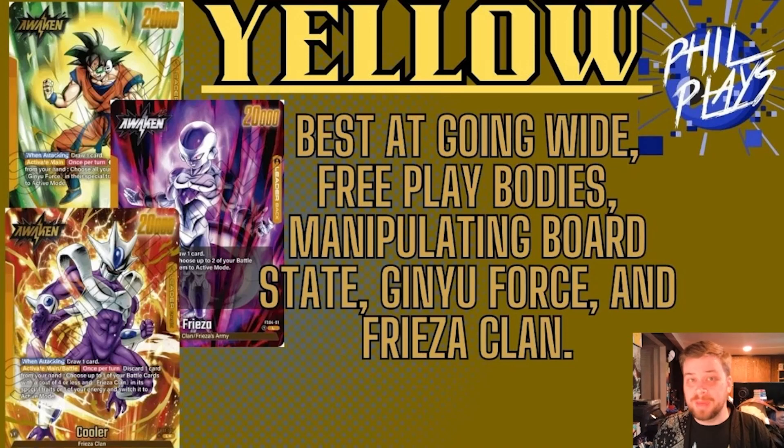The downside is your hand size tends to run low because you're playing a bunch of cards. If your opponent has board-clearing cards — green and red have great ones — they can clear your board and you may run out of steam. Yellow has great leaders: Ginyu primarily runs the Ginyu Force package and has squeezed out wins in both the Japanese and American metas. The starter deck Frieza is more conservative and defense-based — at end of turn he just re-stands two of your battle cards for free, so you can swing with blockers and re-stand them.